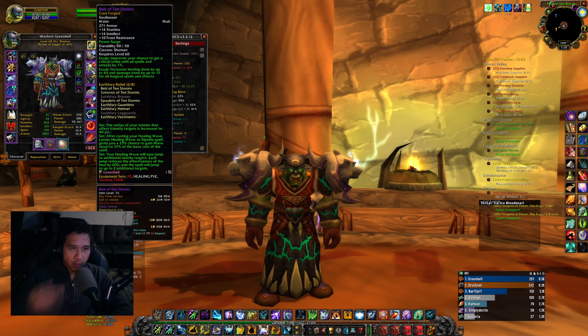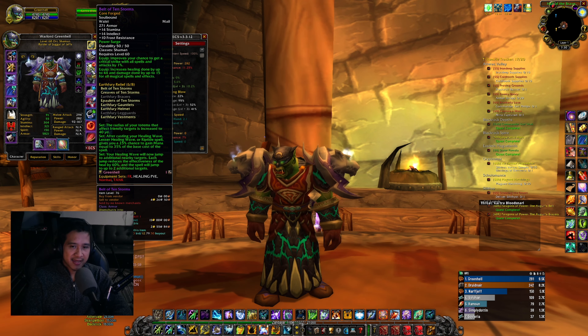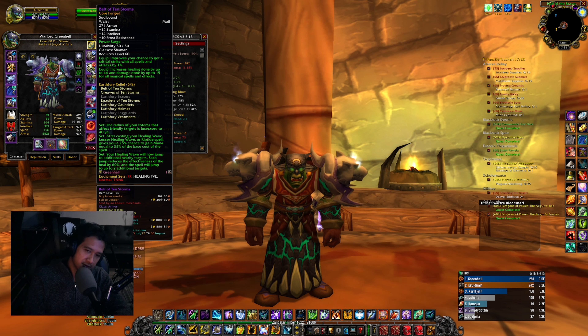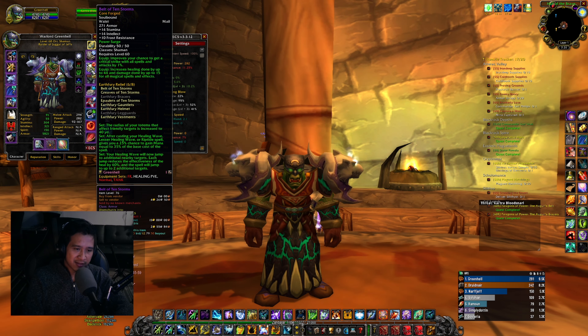Going through battlegrounds for a while now, I find that being a Resto Shaman or any healer, you're less likely to be attacked. Most of the time — like 70% at least — when you're trying to heal your friends, there's two DPS already on someone, and when you heal your friend who's dying, they don't even care that you're healing them.